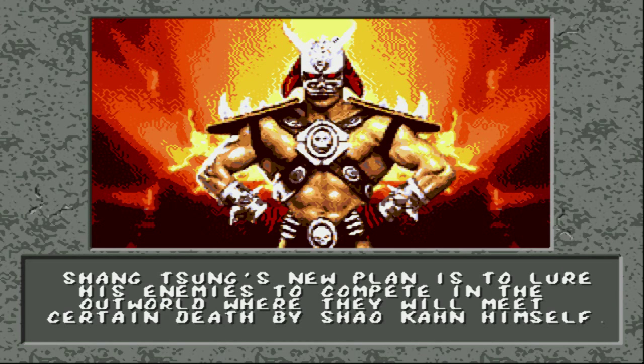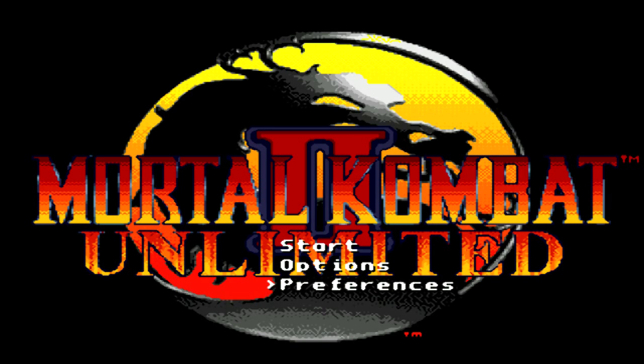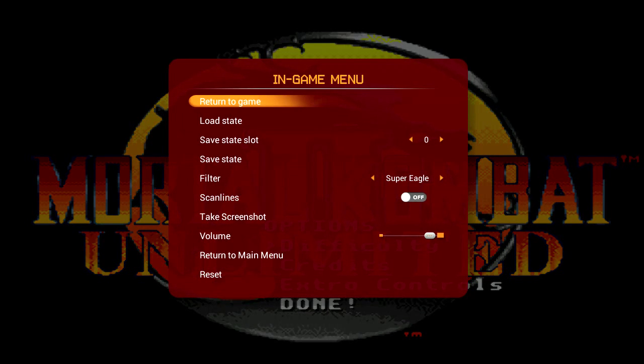What you're looking at right now is Hyperkin has actually released a beta update where you can use ROM hacks. You can download patches, put them on the SD card, and enable ROM hacks on your cartridges — like this one, Mortal Kombat 2 Unlimited, which works. Not all of these work. I'm gonna back out and show you how this actually works.